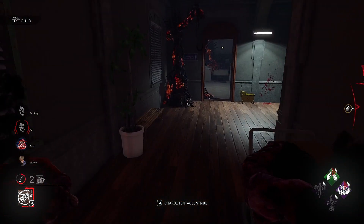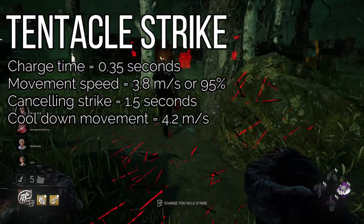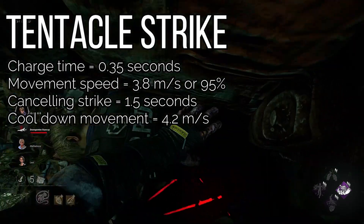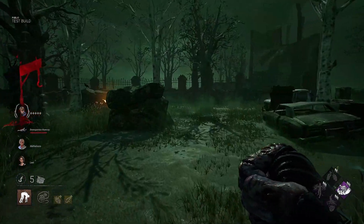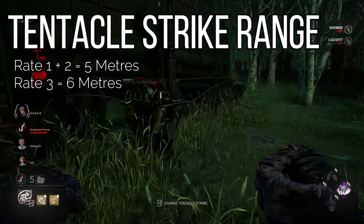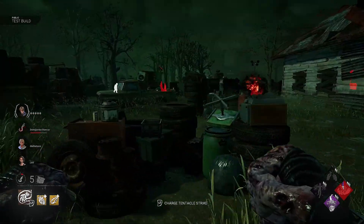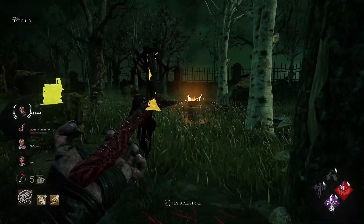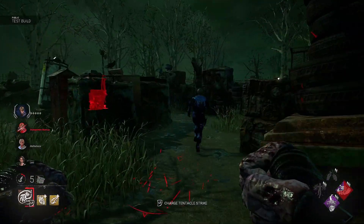Let's look at some of the numbers behind the powers. To charge your tentacle strike it takes 0.35 seconds, and while charging your speed drops to 3.8 meters per second, which is 96% movement speed. Canceling a tentacle strike takes 1.5 seconds, and the cooldown movement speed is 4.2 meters per second. When performing a tentacle attack the range is 5 meters at mutation rate 1 and 2, and increases to 6 meters at mutation rate 3. The time to attack is 0.25 seconds, the attack hit time is 0.33 seconds, and all cooldowns from any attack are 2.5 seconds. Each time you hit a survivor or zombie with the tentacle you receive contamination points.